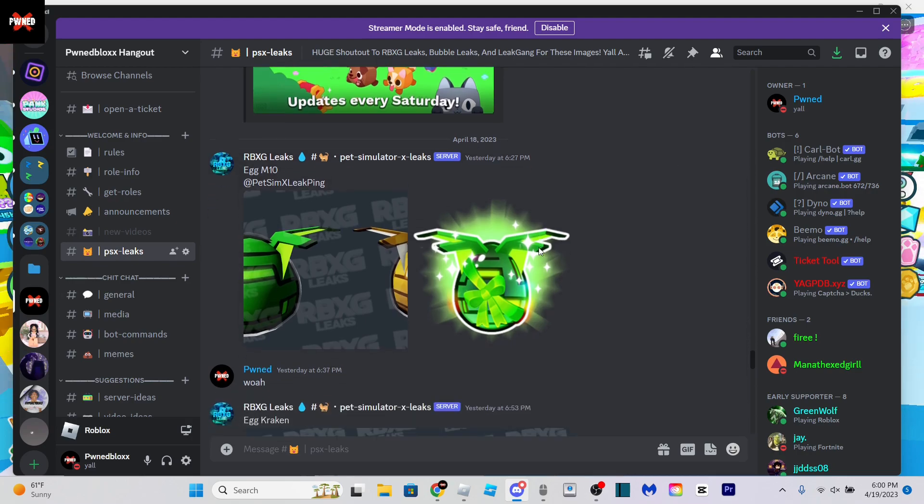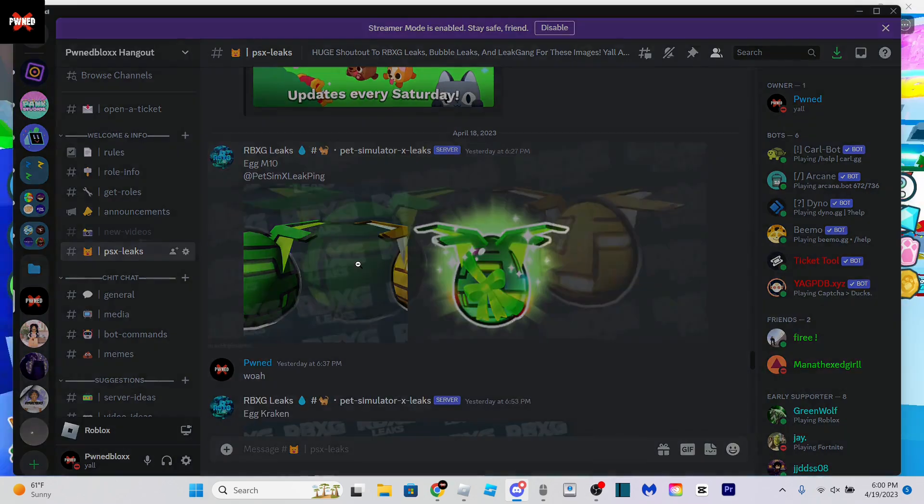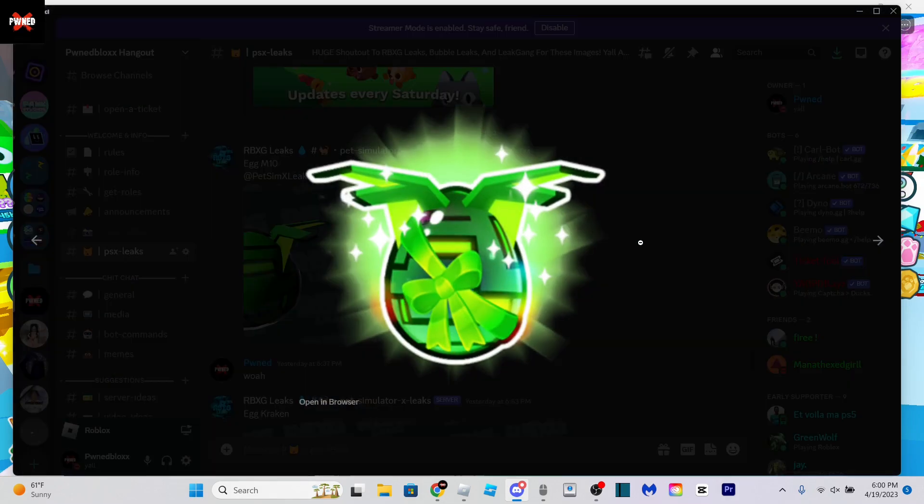All right, let's start. So first of all, we have Egg M10 or M10 Egg. As you can see, that's what it looks like. And this is probably the model that looks like when it's being hatched. And we have the icon for the M10 Egg, which looks really nice.